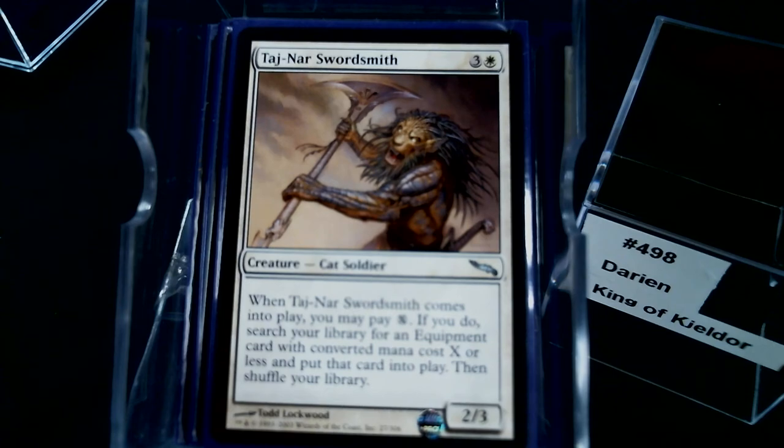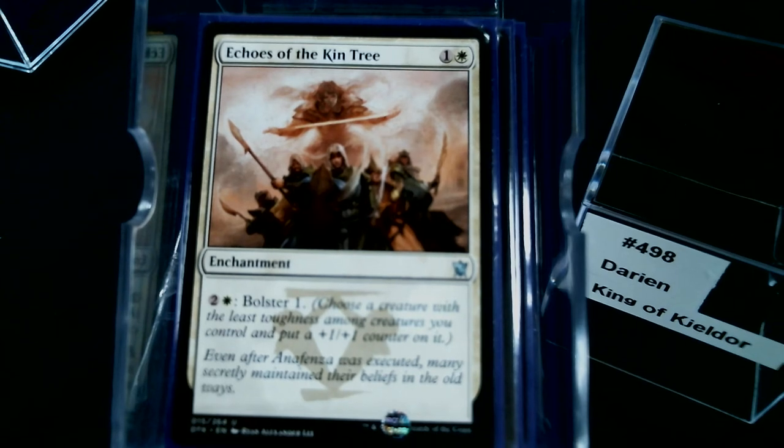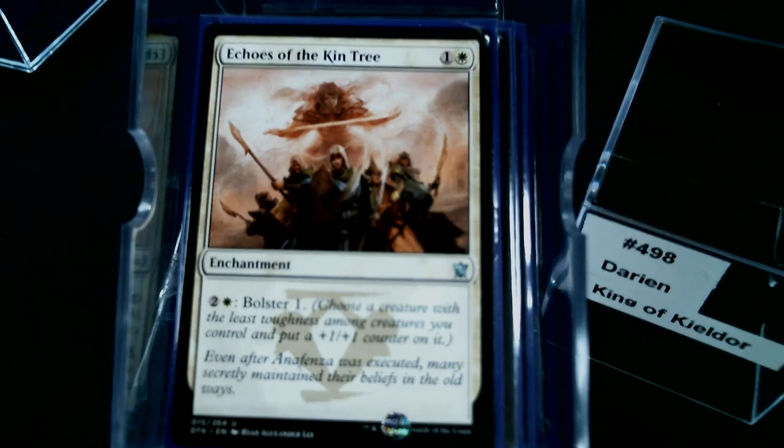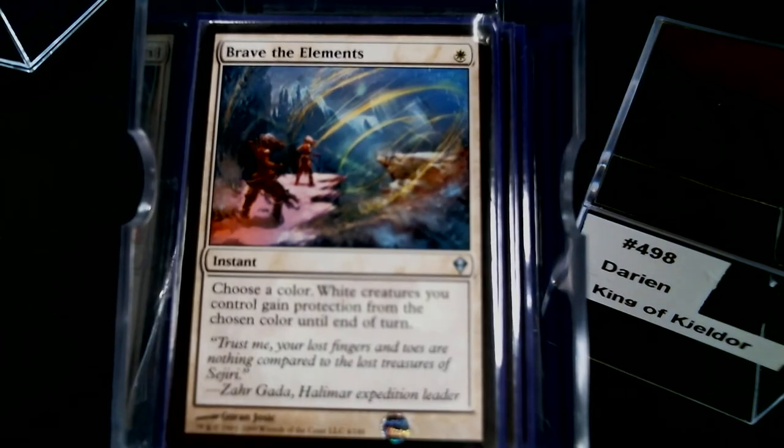Now is a good time to talk about my two equipment: Fireshrieker and Veterans' Armaments — of course in a Soldier deck. I'm running Echoes of the Kin Tree for the bolster ability because it gives the +1/+1 counter. That's something I probably won't need once I go further into the commander ability. Silver Fur Ritual puts a counter on your whole team, triggering — well, enabling — all of your creatures with plus one counters to get better somehow.